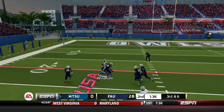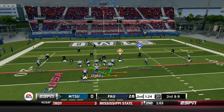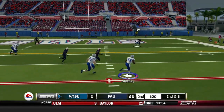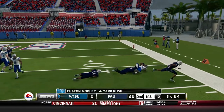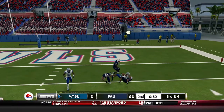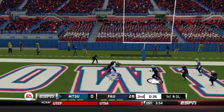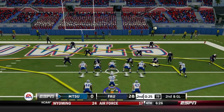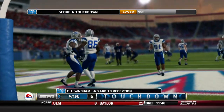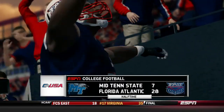O'Hara drops back, throws left side — thankfully the safety didn't jump that and pick it off, instead a 19-yard completion, sets up second and eight. Man in motion, fake, keep it with O'Hara — pitches to Mobley, picks up another four yards. Third and four — O'Hara finds the backup running back Terrell West over the middle for a nine-yard reception. First and goal — O'Hara pressure again, throws left side and Pierce gets that batted out of his hands, could have been a touchdown. Second and goal — over the middle, CJ Windham secures it and we get on the board before half.